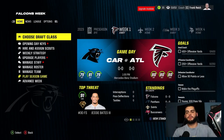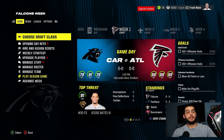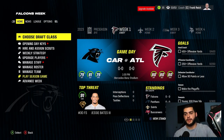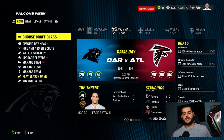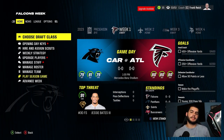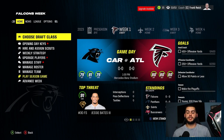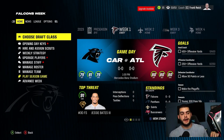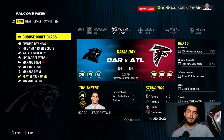Hey, what's going on everybody, it's poodle back with another Madden 24 franchise mode video. Today I'm going over the fastest ways to get franchise staff in Madden 24 franchise. Before we get into the video, give this a big thumbs up, comment down below, hit that subscribe button, and also make sure to check out Underdog Fantasy — use code poodle, the link is down below in the description, and you can match your first deposit up to a hundred dollars.